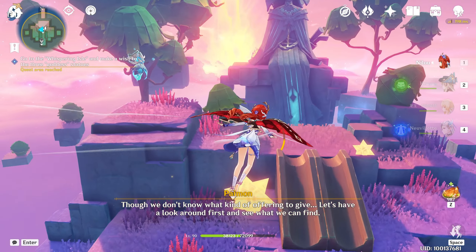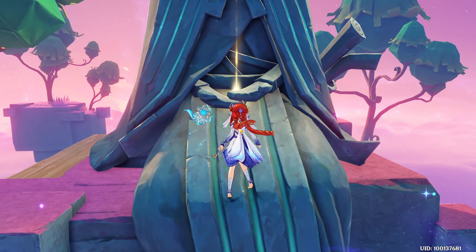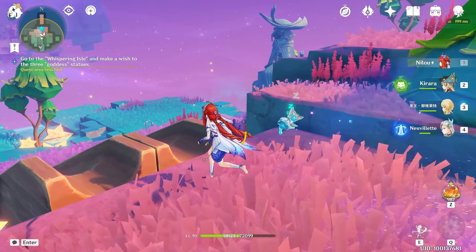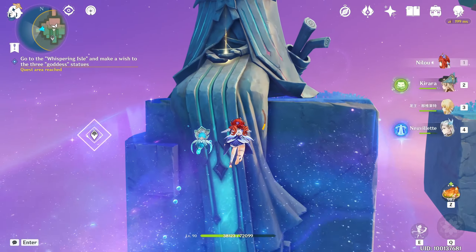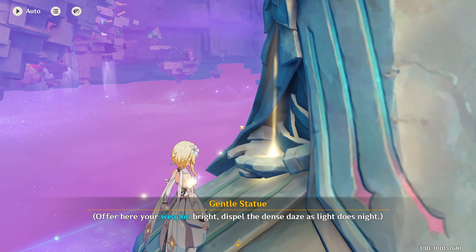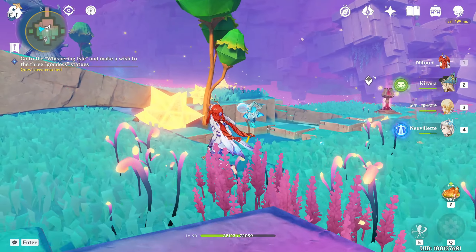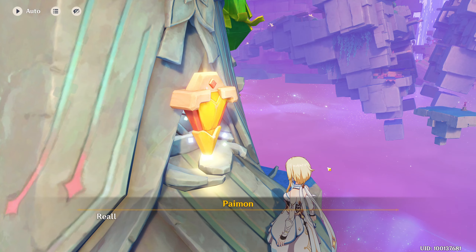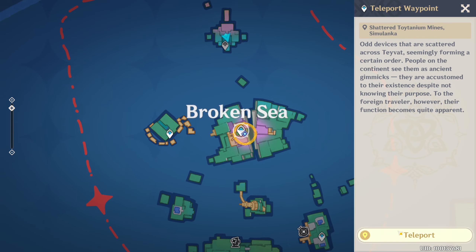Once you come here, just interact with the statue in the center. Then interact with the statue on the right side and the left side as well. After interacting, the casting will start. Now just go into the mid-side of the Broken Sea — there's a teleport waypoint here.